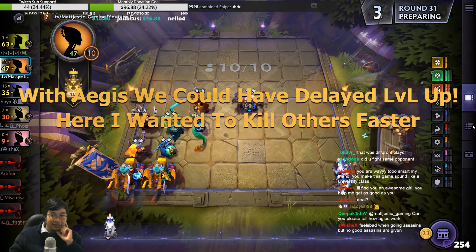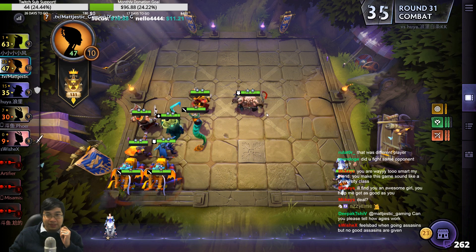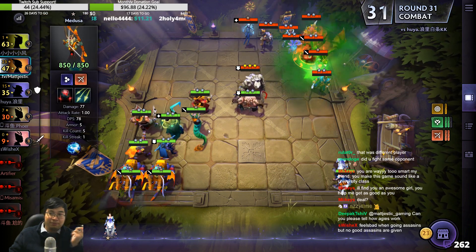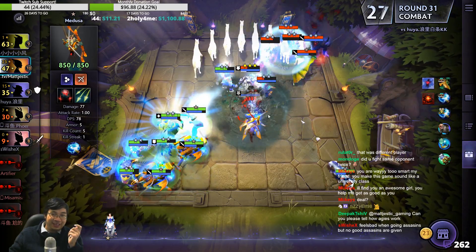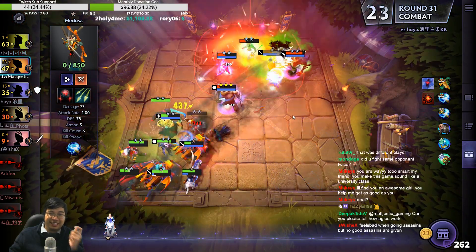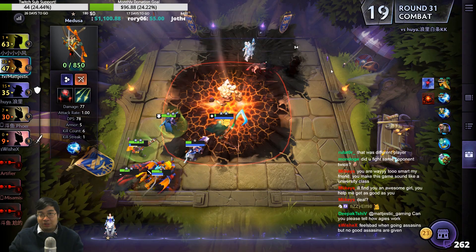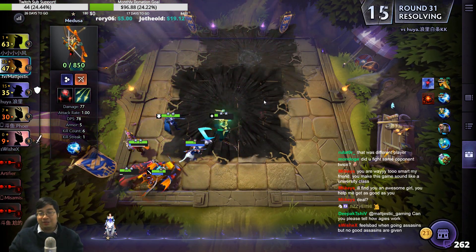I'll buy Techies as well because we have 4 heartless. BKB — we don't have any key units for BKB, that's why I didn't pick it. We don't need the hood because we have pipe. It blinked in but we have magic resistance. They're not prepared. They destroyed us last time when we were positioned there in front of him, but we changed positioning — it's harder to catch us with AoE.